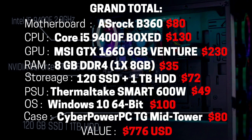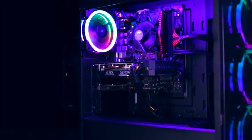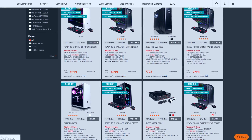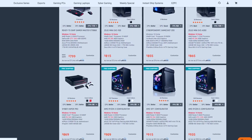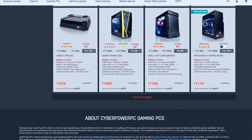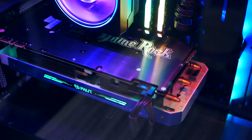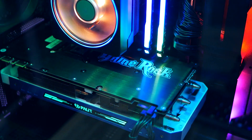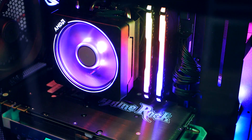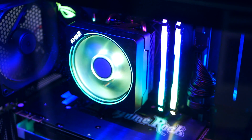Combining everything gives a grand total of around $776, so what are the practical benefits of a pre-built like this? First, you don't have to spend any time building it yourself. CyberPowerPC offers one year parts and labor plus free lifetime tech support. Pre-built PCs used to be a bad deal, but it's getting a lot better. Many brands cheap out on the power supply, motherboard, and cooling, and there are still plenty of pre-built systems on Amazon with sketchy components I'd never recommend to anyone.